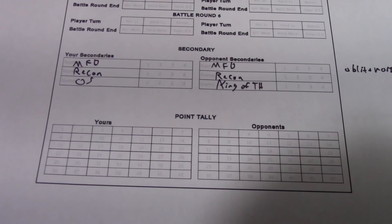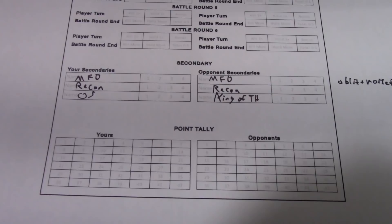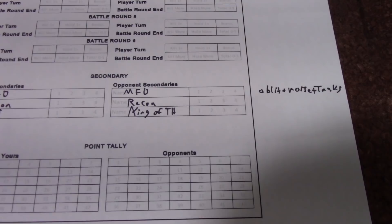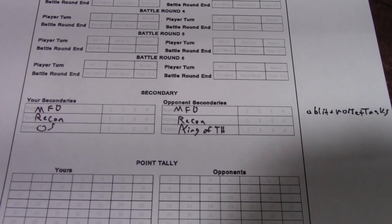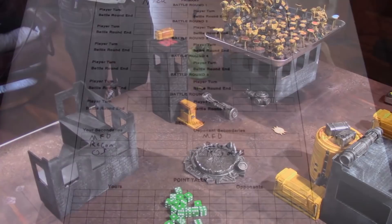I also have Old School: one point for killing the warlord, one for killing a unit on the first turn, one for killing a unit on the last turn, and one for having a unit in the opponent's deployment zone at the end of the game (Mindbreaker). Ismail has taken Marked for Death on my Obliterators, Noise Marines, and two tanks; Recon; and King of the Hill — needing units within the center of the board.